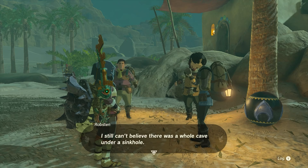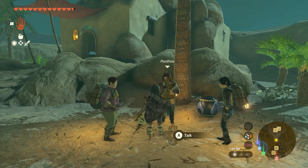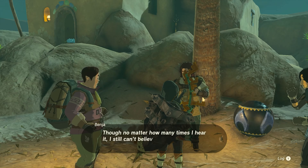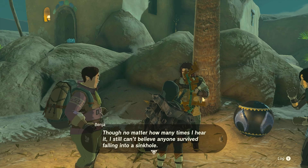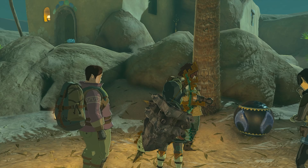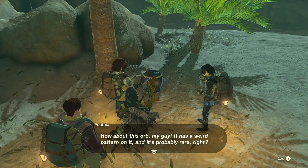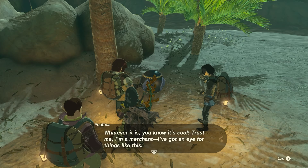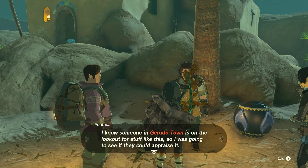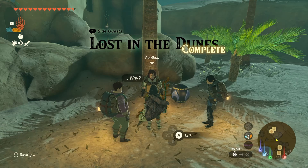I still can't believe there was a whole cave under a sinkhole. What a relief — you and Pontos made it back safely. As the leader of the caravan squad, allow me to thank you for bringing Pontos back to us. And as a reward — this weird black orb thing. It has a weird pattern on it and it's probably rare. Trust me, I'm a merchant — I've got an eye for things like this. I know someone in Gerudo Town on the lookout for stuff like this.